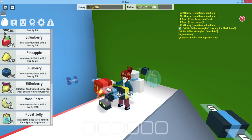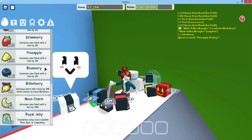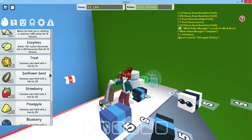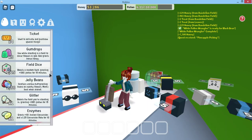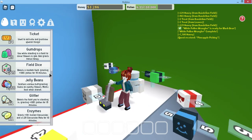Okay, here it is. I have three royal jellies left, and I have a lot of fruit, a lot of treats, and some glitter — field ducks, gumdrops, and four tickets.